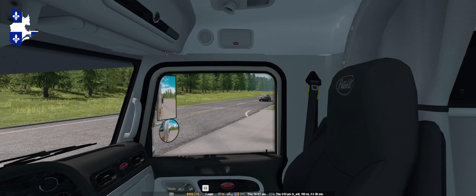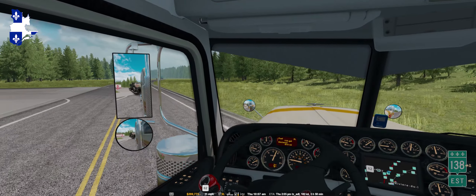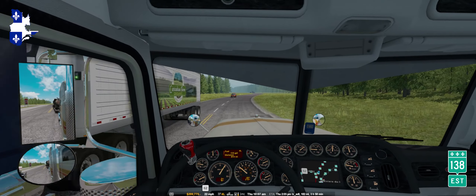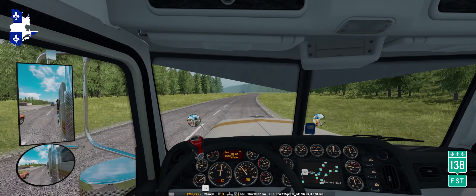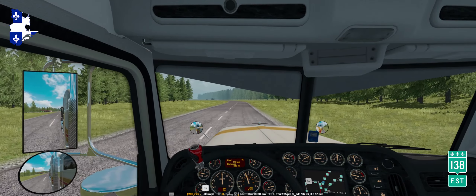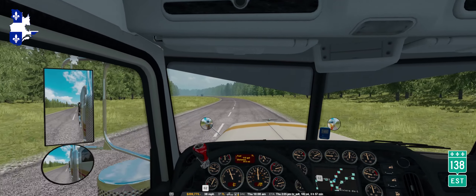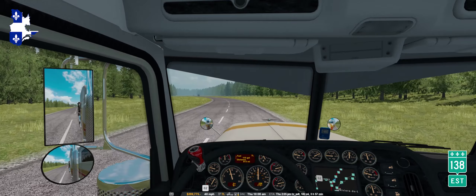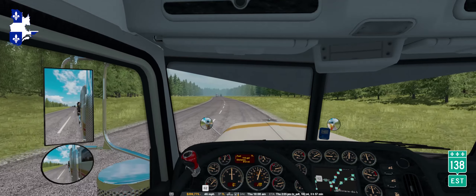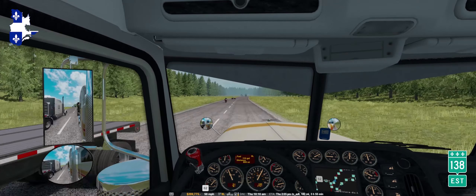I'm really jealous of those tricked-out trucks right there. You keep seeing them come down the road from Jazzy Cat, I'm assuming. I have yet to figure out how to really trick out my truck to that level. I know I can add bull bars on some trucks, but I don't seem to have that option on this truck, which is very strange. All the lighting too.